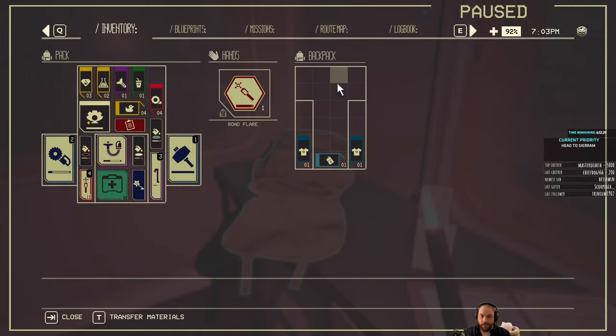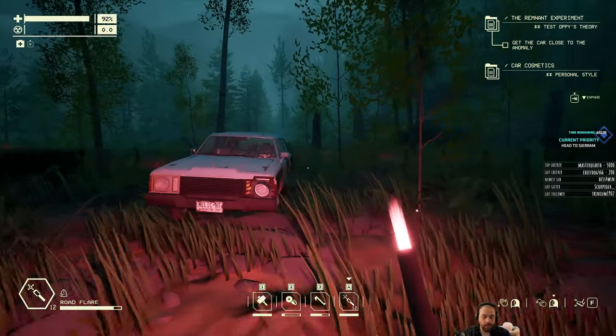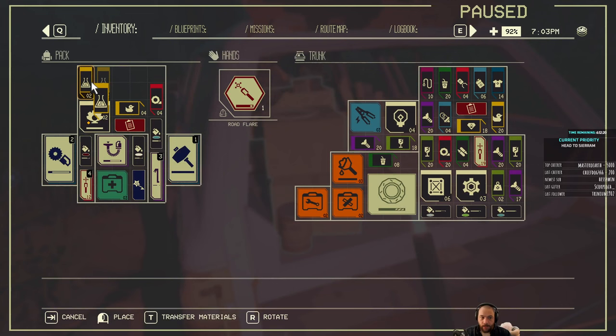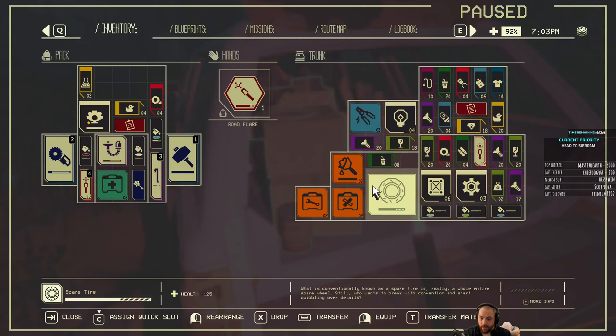The resources I would suggest focusing early on are Thermosap Crystals and chemicals, as those are resources that you're probably gonna want in a decent amount.